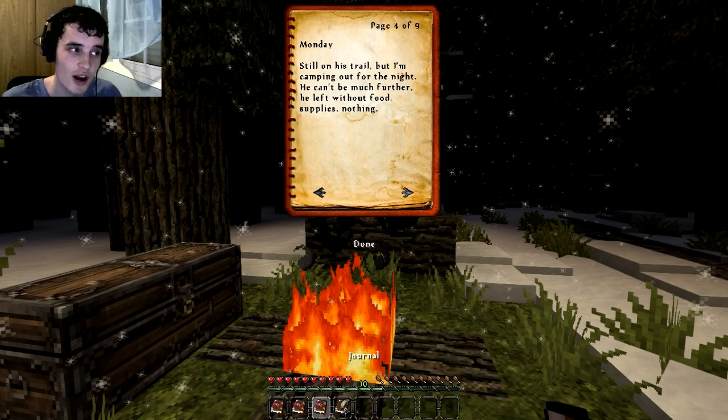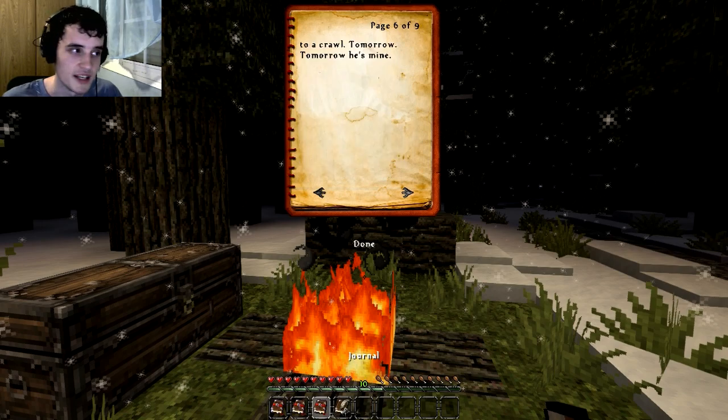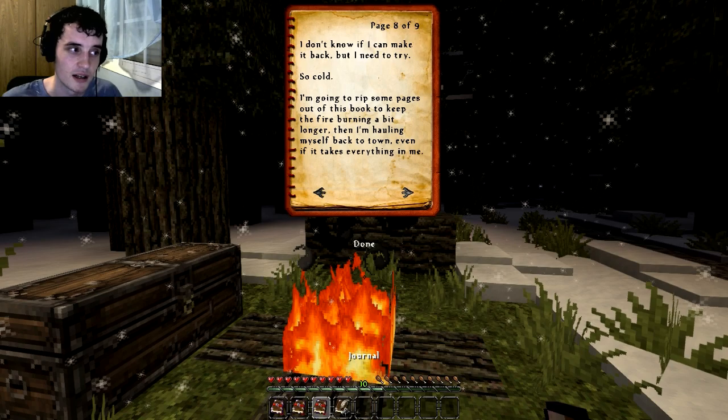Don't know, don't care. The town guards were initially handling things, but the guy winged it out of town and into the woods in the dead of winter, so that's where I come in. Shouldn't be too hard to find. Monday: Still on his trail, but I'm camping out for the night. He can't be much further — he left without food, supplies, nothing. Tuesday: What the hell? His tracks stopped to a complete 180. He's headed back toward town. A storm is moving in and he probably gave up and decided to take his chances back home. I can still catch him before he gets back though; the storm has to be slowing him to a crawl. Tomorrow he's mine.